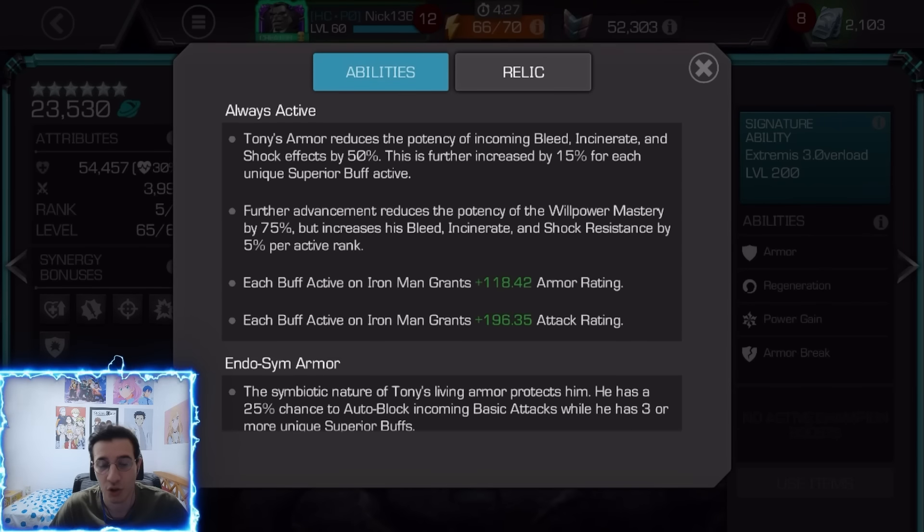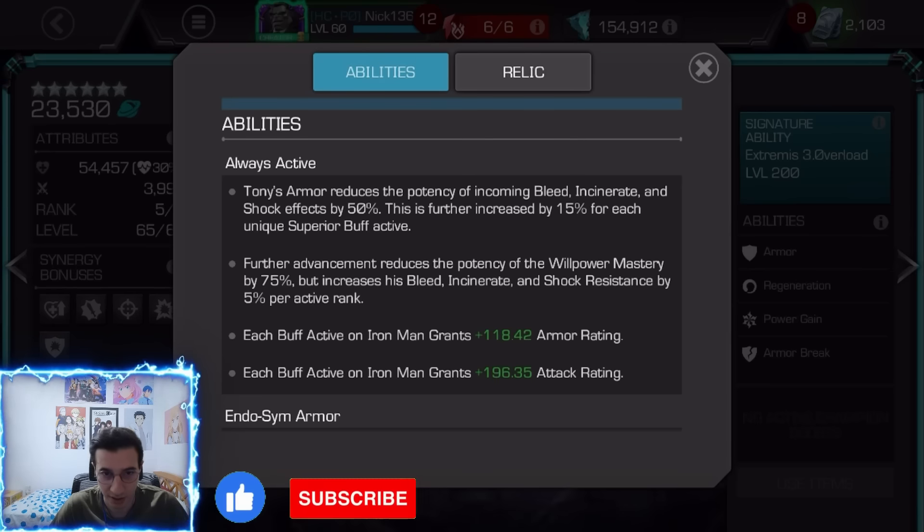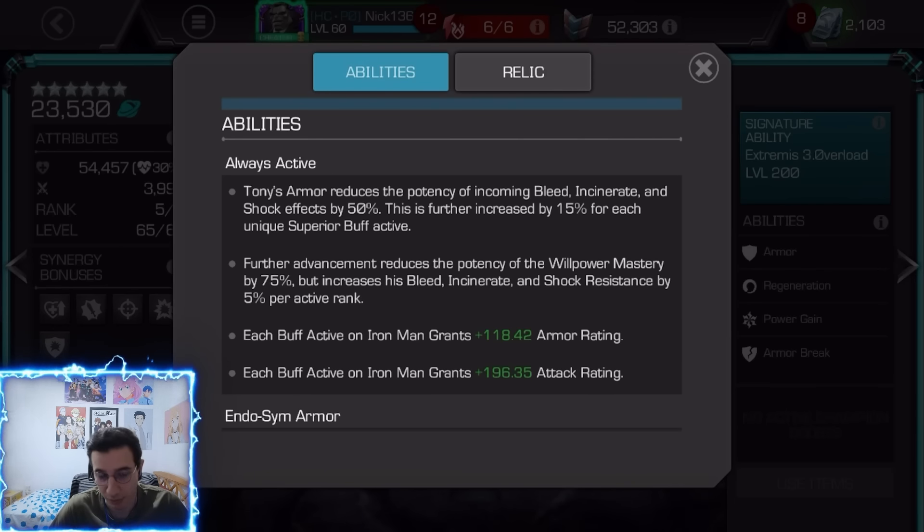He takes 50% less damage from shock, incinerate, and bleed, and this increases further by 50% for each unique superior buff on him, which is really easy to get. He can go up to 100% less damage from incinerate, shock, and bleeds, which means he's just going to heal from them.